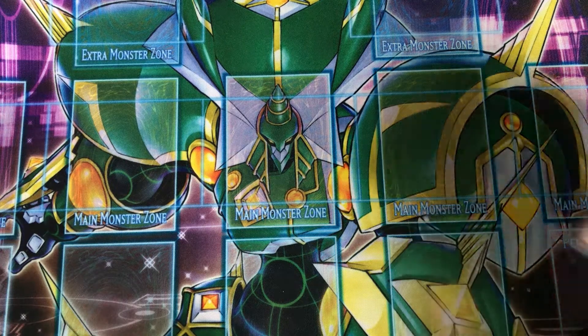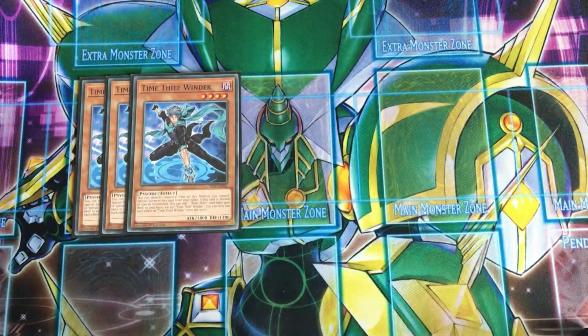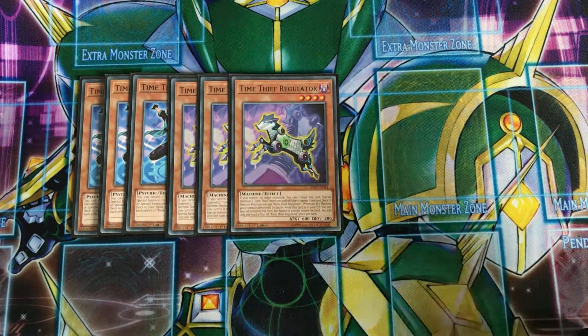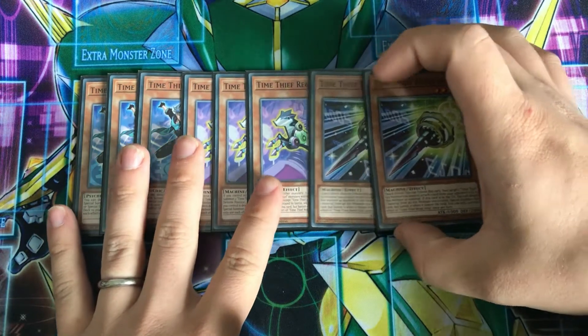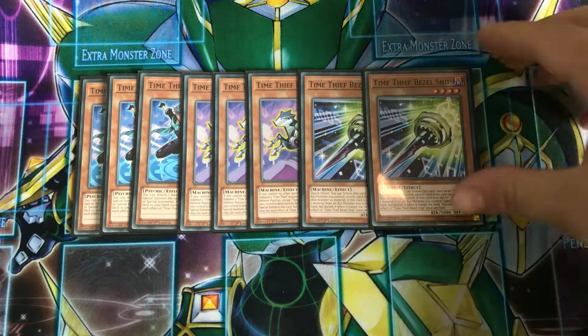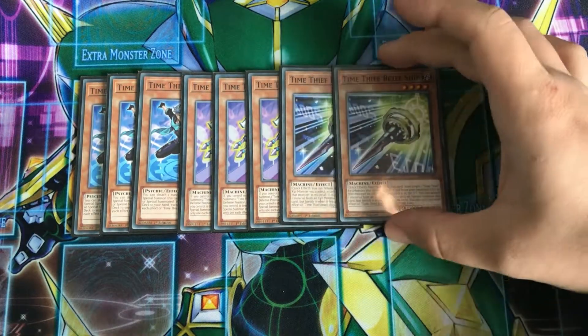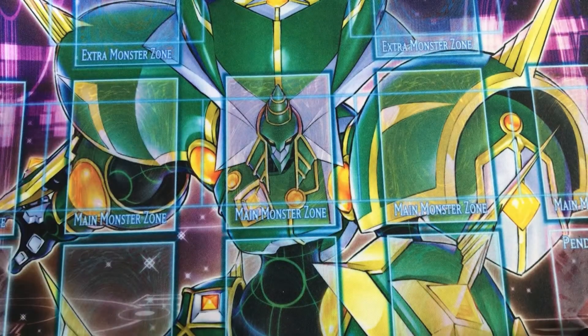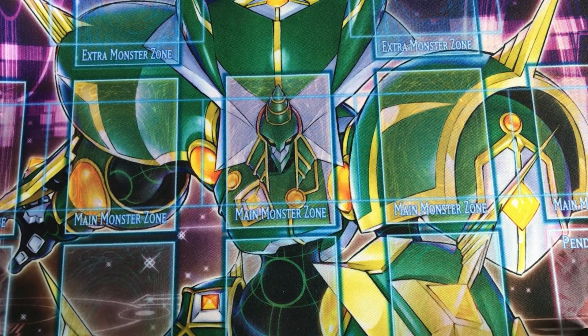Starting off with the Time Thief monsters, we've got three Time Thief Winder, three Time Thief Regulator, and two Time Thief Bezelship. Now Regulator is a one card combo, which is awesome, and Winder makes a great extender once you've already made a little bit of a board commitment with an Xyz monster. Bezelship is a bit of a brick to draw, but if you have an extender, you can always normal summon it. In this deck, you get your combo mainly just from a rank four, so any normal summon and an extender will get you there.